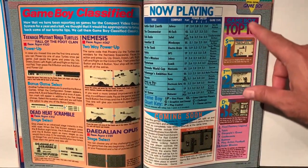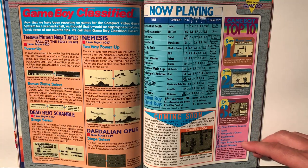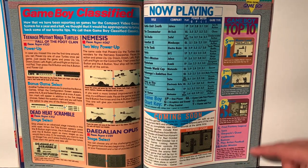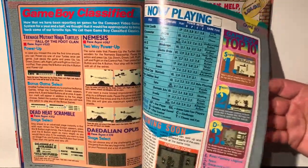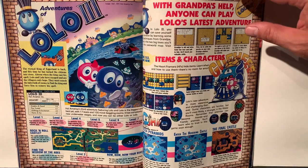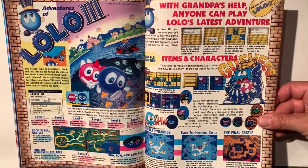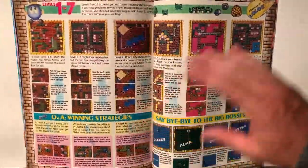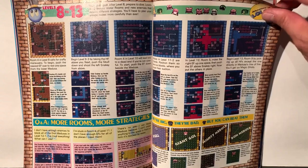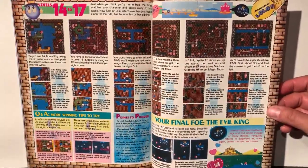Coming soon: Fortified Zone. Game Boy Top 10: Mario Land, Turtles, Dr. Mario — who cares — Final Fantasy Legend, Tetris, Gargoyle's Quest, Castlevania, Batman, Play Action Football, and Radar Mission. Lolo 3 — worth picking up for sure. Average rating of four out of five — that's really good. I have the Lolo games; I just don't play them. I haven't played them probably since they came out. There's a nice strategic walkthrough on it covering levels 8 through 17.